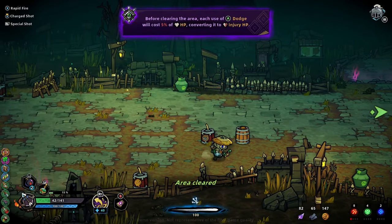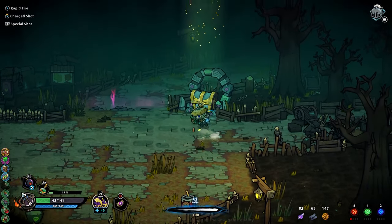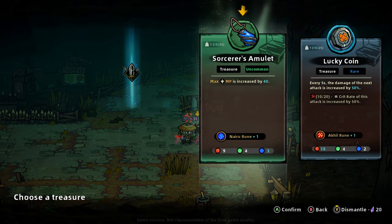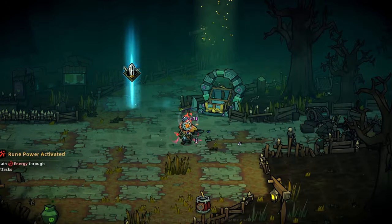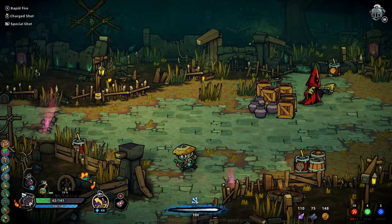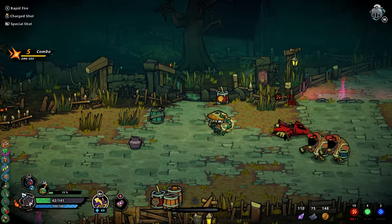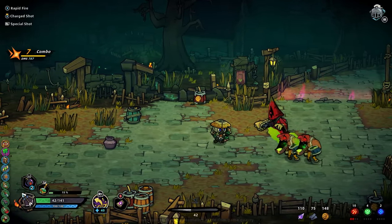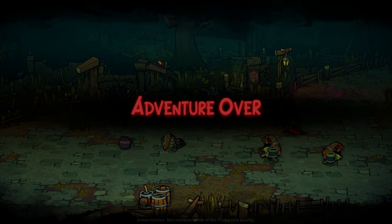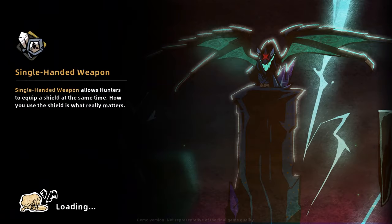I can't dodge. Did take a little bit of damage there. Red rune stone — pretty good. As you can see, it's kind of like a Dead Cells type thing, where if you have high enough stats it changes the way certain items are. That hit me for so much damage.